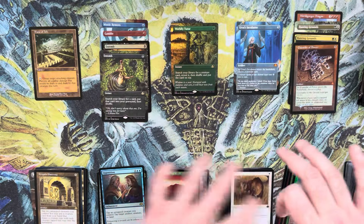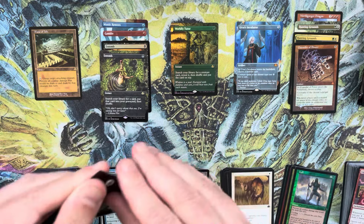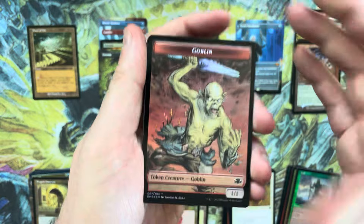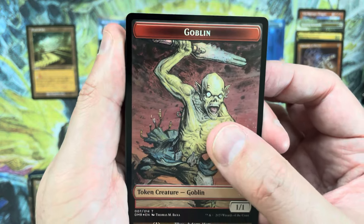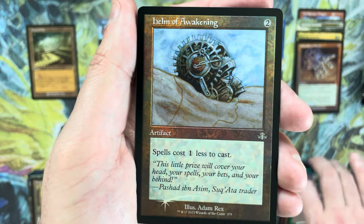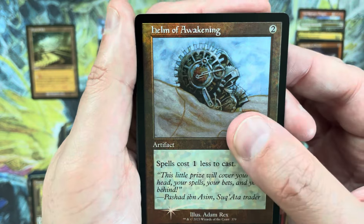Savannah Lions — used to be a marquee creature, one mana for a 2/1 for a long time that held up. That wasn't as good. Let's get some more of those tutors going — more Enlightened Tutors, more Worldly Tutors, more Entombs, I'll have all of that please. Next pack: a Helm of Awakening in the retro frame foil. Helm is a decent combo card, storm enabler, but not a big value target.